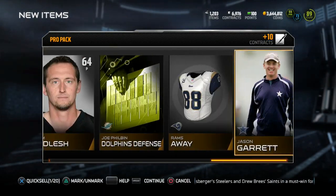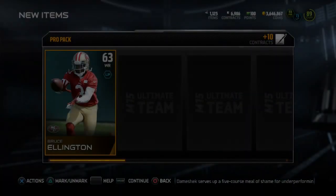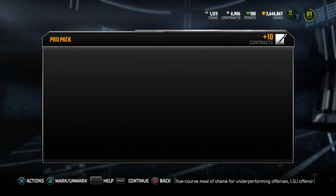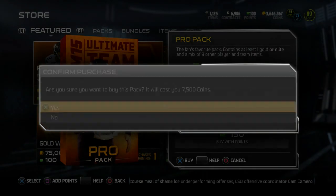Got a Vance Walker and another golden turkey. Solid pack! Once again, pull pro packs — I'm already seeing the return on this investment. Already got an elite who probably goes for over 100K, so pretty good pull if you ask me.